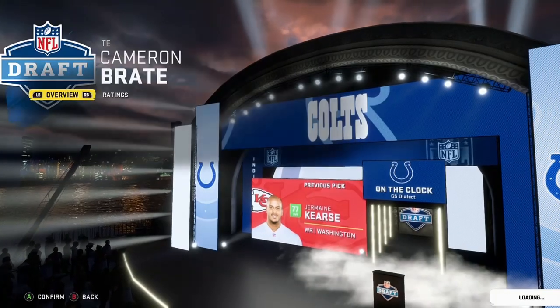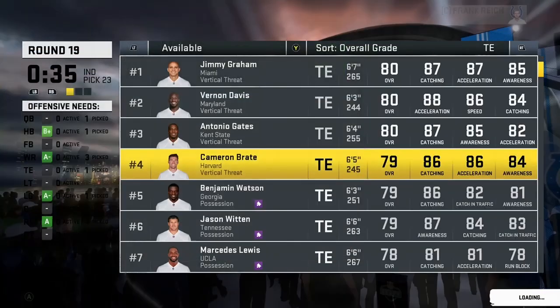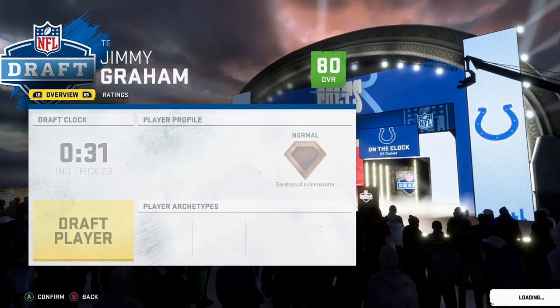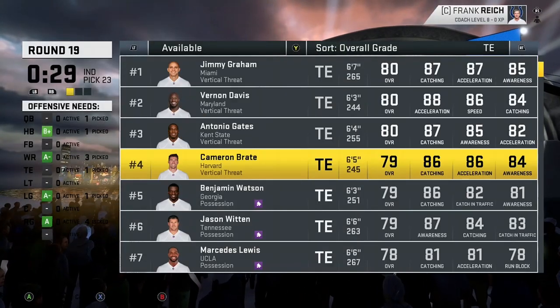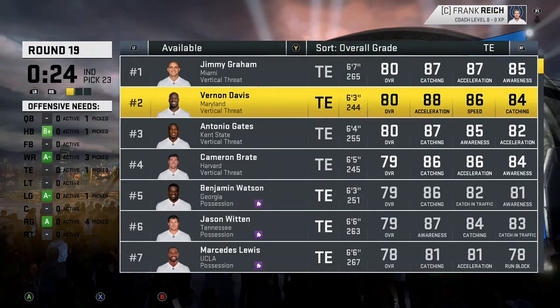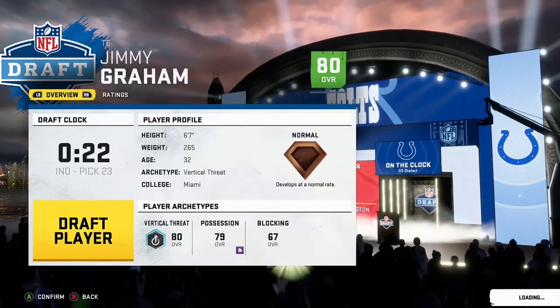Here I'm looking back at my tight ends, trying to find a good pass-catching tight end that can also block a little bit. Jimmy Graham's not the best blocker, but he's on the older side so he's here later. And even though he hasn't really been too relevant in real life, he's still a stud in pass catching in Madden.